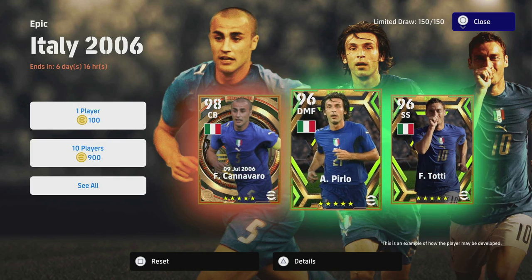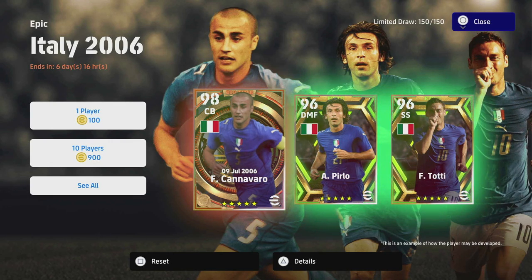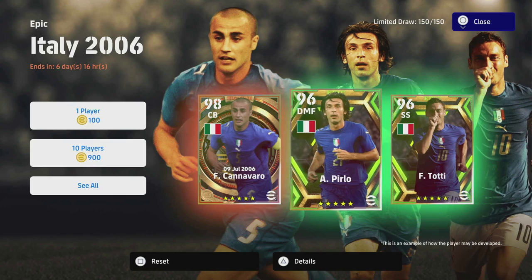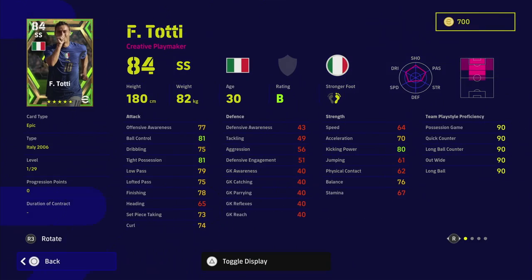I would say these are three of the best players they've released in a long time. They're up there with the Juventus pack and the Barcelona epics. There's a lot to like about these cards, but more importantly than ever, how you train these players matters. We're going to start with Totti because there are a couple of different ways to train them, and I'll show you some issues with these cards.